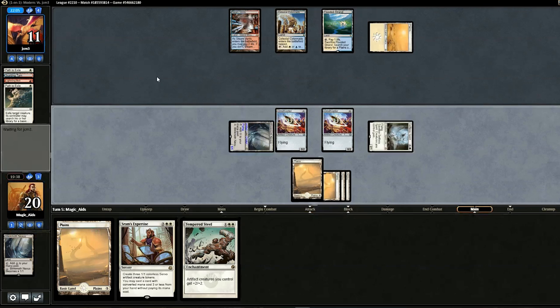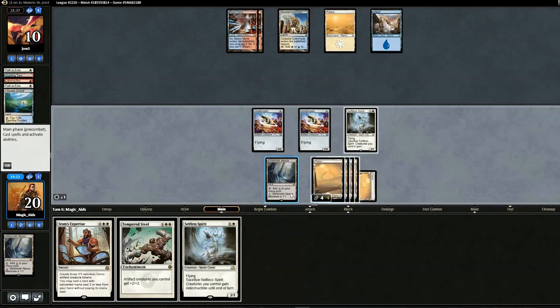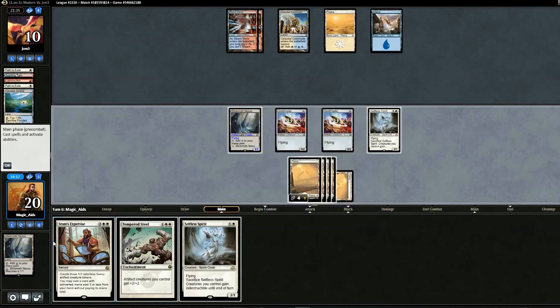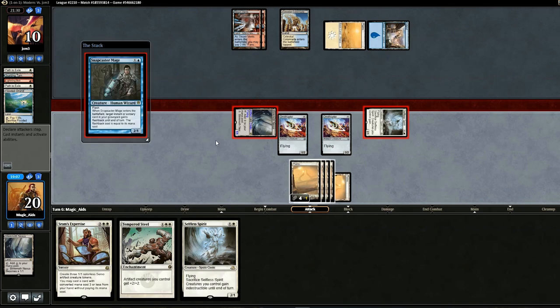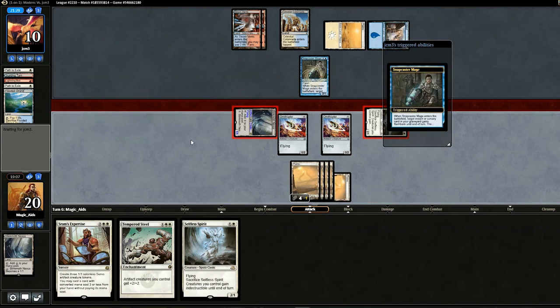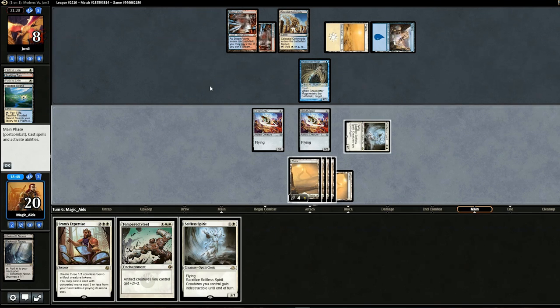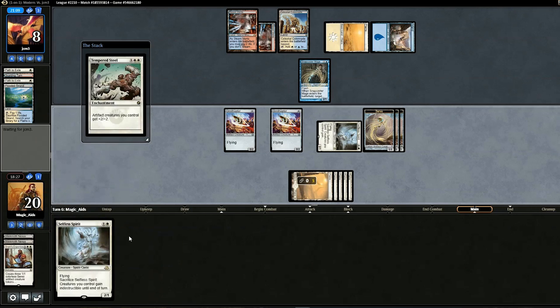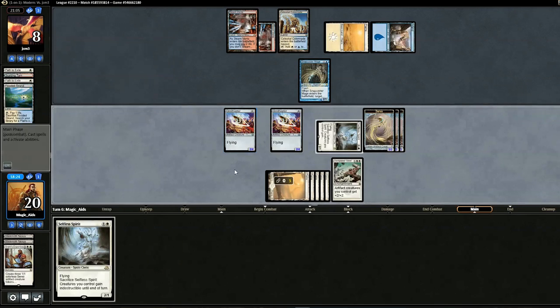We swing in for four, opponent passes. They take three, pass the turn. We swing in for three again, opponent drops Snapcaster to get back a Lightning Bolt, killing one of our lands. Opponent goes down to eight with two lands untapped. We attempt to drop Grand Abolisher — and it goes through. No Remand! Then we drop Tempered Steel — and it goes through too. Opponent swings in for two; we suspect Cryptic Command to tap our guys. Rather than overthink it, opponent reveals they do have board wipe.